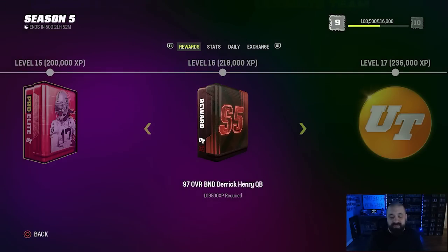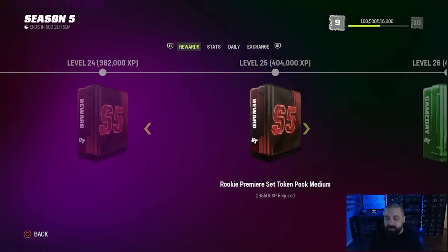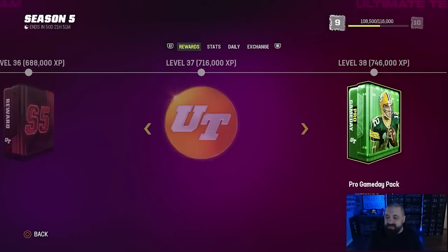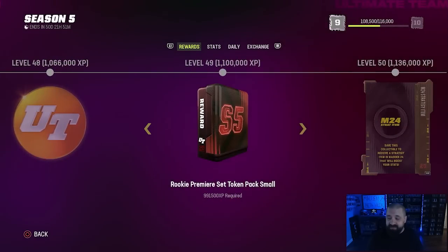The fourth player — if you count Bo Jackson — is Derrick Henry. At level 16 you earn a 97 overall Derrick Henry quarterback item, and the same thing applies: you earn Derrick Henry tokens and eventually this card can be upgraded to a 99 overall. He'll get the god stack of quarterback abilities for only two AP. The only problem is he has generic one release — if they'd given him Slinger 1 or Slinger 3 it would have made the card that much better. But two zero AP abilities and all 32 team chems, so you'll see the tokens for these upgrades along with Rookie Premier tokens, random packs, and coin rewards as you scroll through.